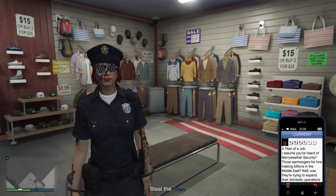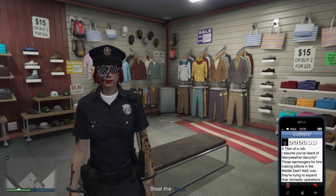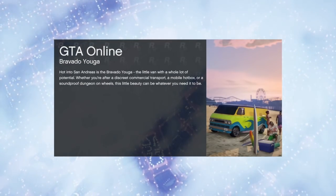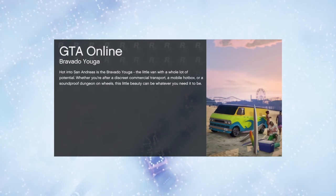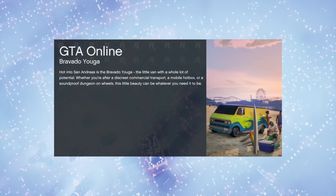When you quit out of the mission it's going to put you up in the clouds like normal, and once you're out of the clouds it's going to drop you back into a public lobby. As you'll notice, you'll be in your free roam outfit — when you load into a mission you can't load in with the CEO outfit, so it defaults to your free roam outfit. Don't worry, it will eventually default back to the El Jefe CEO outfit.